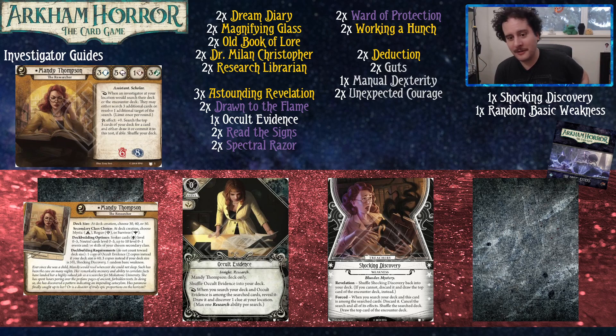If you're wondering about two core sets, go check out our buying guide that we put up — we'll put it in the description.